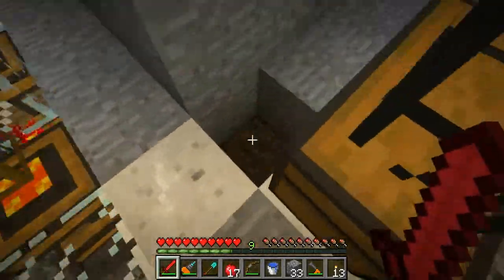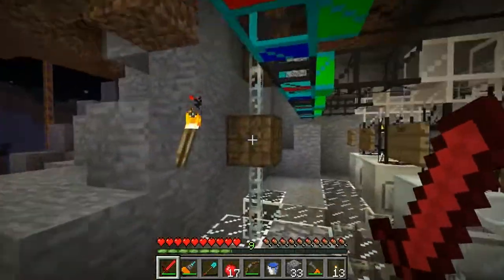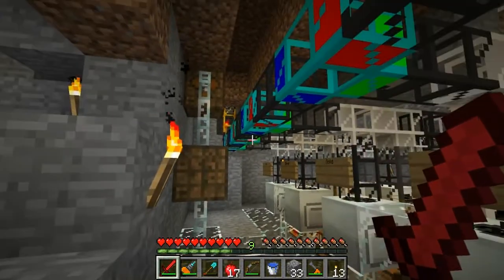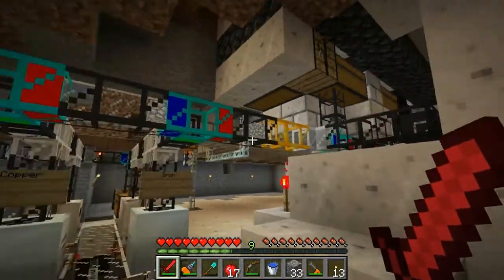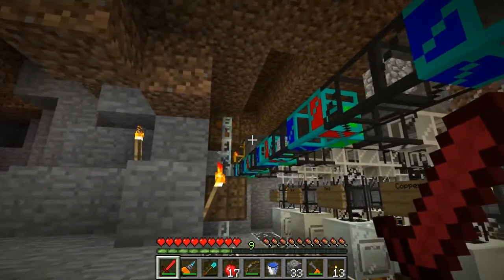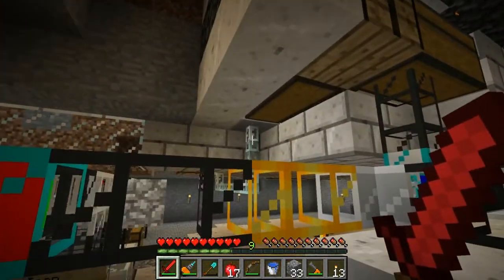We still have a bat box right here that's coming from the generator, and then we've got a bat box over here, a low voltage transformer, and the MFE. What I may do is run some fiber along the ceiling here and connect it to the machines.